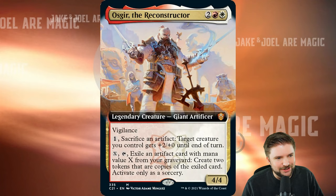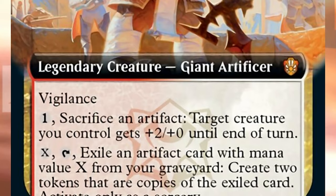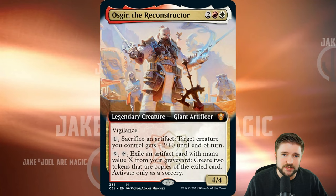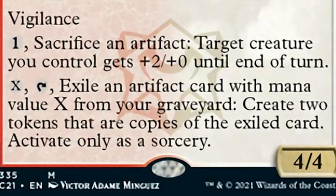Oscar the Reconstructor. One white, one red, two other for a legendary giant artificer. 4/4 with vigilance. Pay one, sacrifice an artifact — target creature you control gets plus two, plus zero until end of turn. Pay X, tap it: exile an artifact with mana value X from your graveyard, create two tokens that are copies of the exiled card. Activate only as a sorcery. Two things I really like: one is an outlet for artifact sacrifice, which is very strong especially when only limited by how much mana you have. The other great part is recursion — paying X equal to the CMC of the artifact in your graveyard to exile it and get two copies onto the battlefield is very strong.